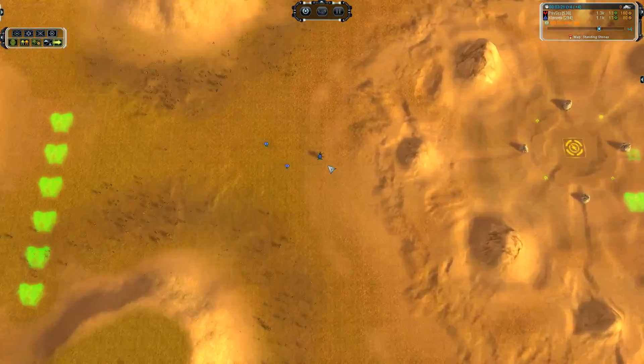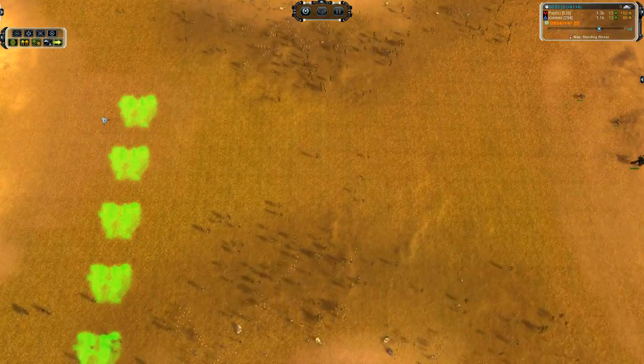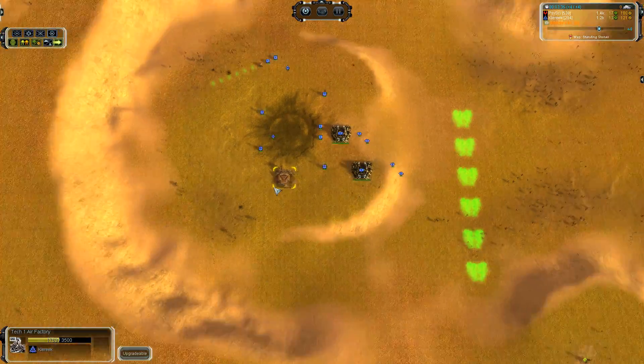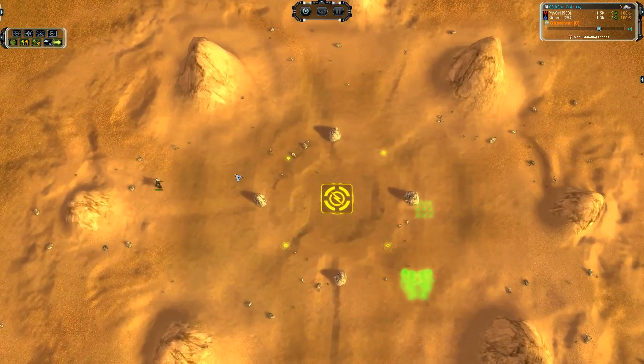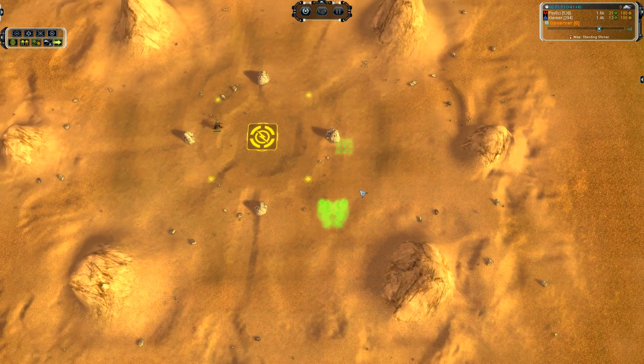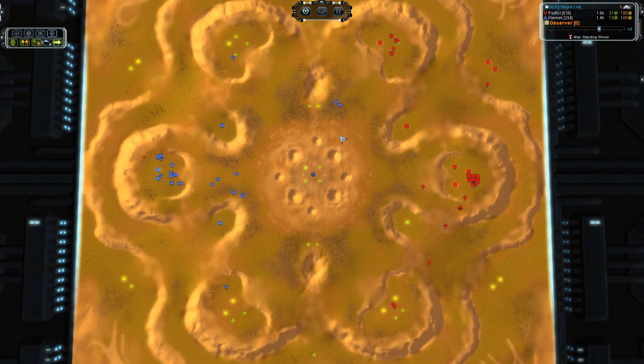Mantis are being produced. Commander is moving forward, land spam is ensuing — now that's my kind of thing. Air factory is coming up. Commander is moving to the center to set up some defense, a land factory, claim this mass. That's my grand strategy here.